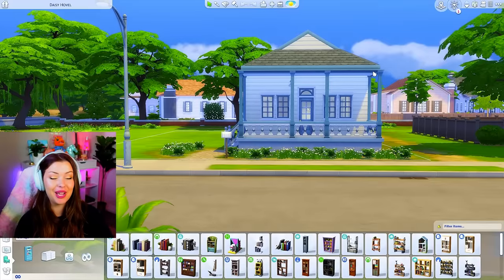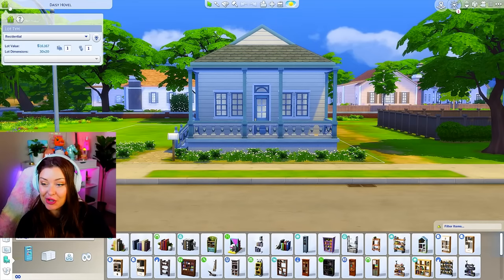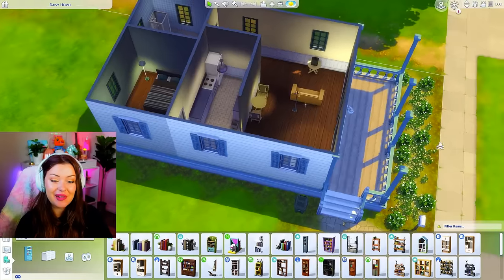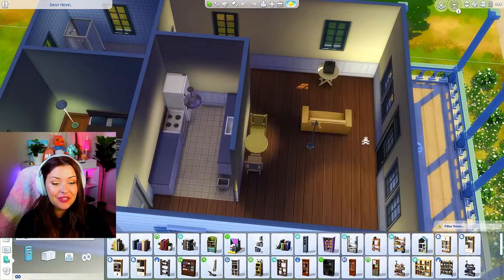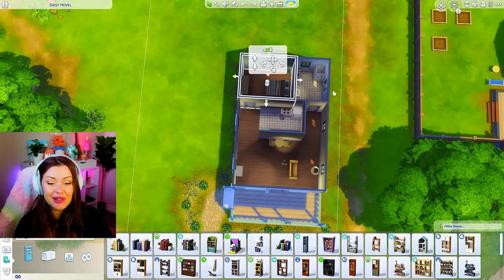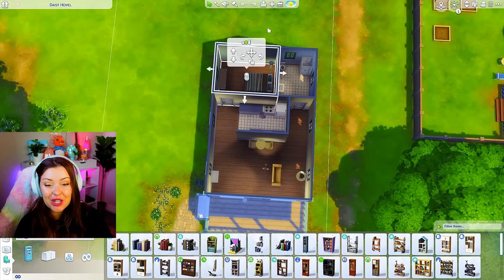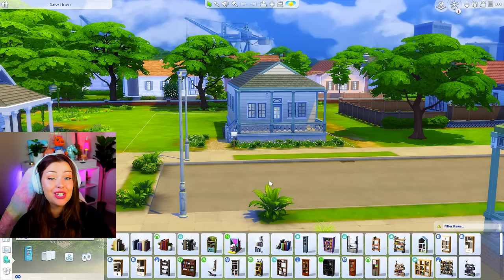Let's get started on our tiny neighborhood, starting with the Daisy Hovel. It's very basic already — a starter lot, probably around 16k, with basic landscaping and minimal detail. On the inside we've got the living room, the kitchen kind of separated, a bedroom and a bathroom. What I did last time is I actually saved each individual room so that all I had to do was copy and paste each item. I'm gonna start doing that — clicking on it and saving each room — so when we go to build we're gonna have every single item readily available.